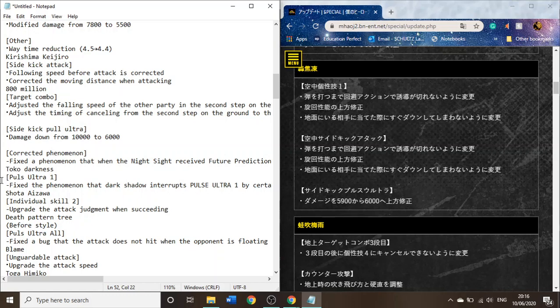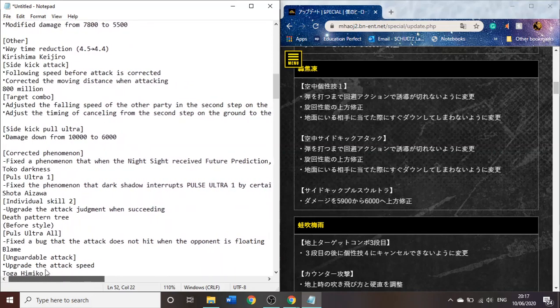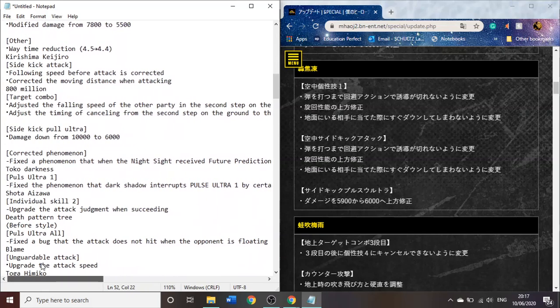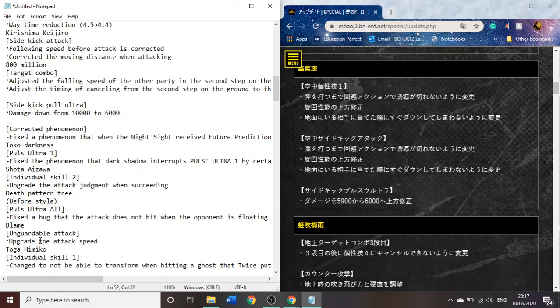For Todoroki, his Plus Ultra 1 — something was fixed about that. A phenomenon where when it was interrupted — or interrupts some things. No changes for Tokoyami, which is interesting. I thought he would have gotten a few buffs, but I guess not.